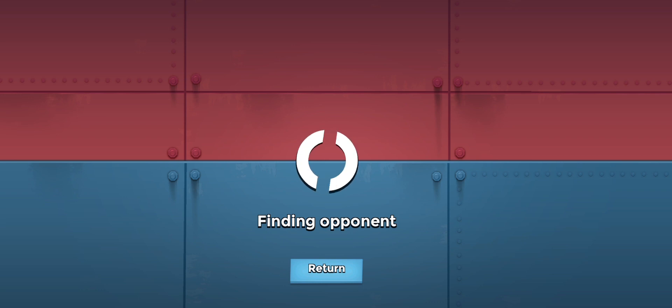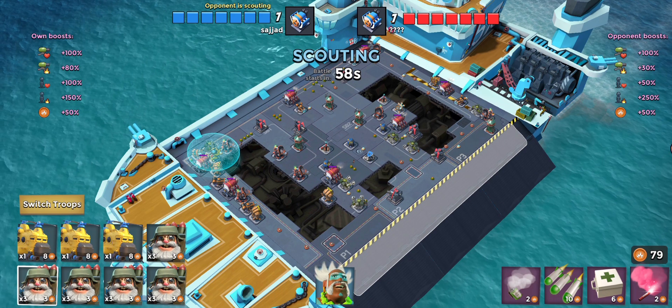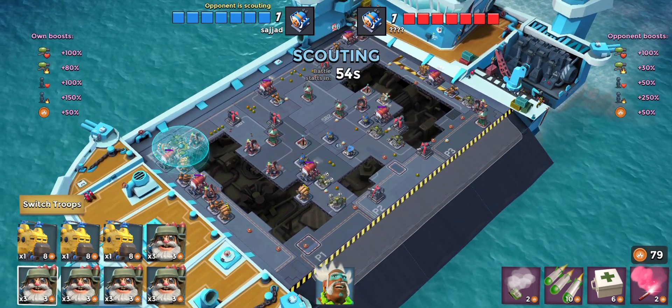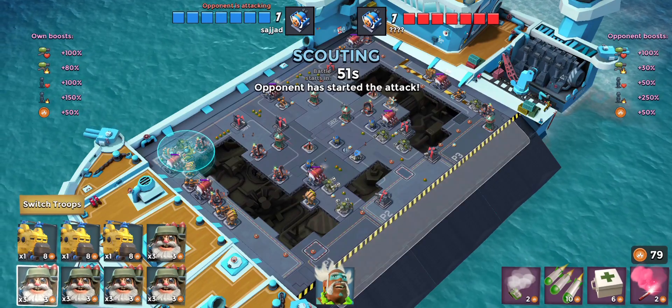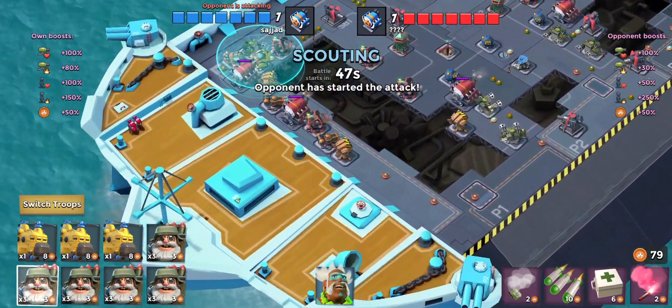Hopefully the opponent is not too far ahead of us in the tech tree and we can get a fair battle. We're finding an opponent. I'm still using the three heavy choppers and bombardiers. He's already on rank 20. Let's take a look - he's got a blaster in the center and three critter launchers.